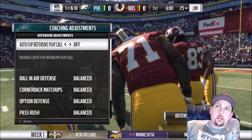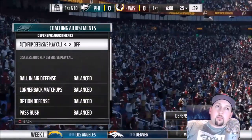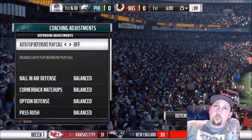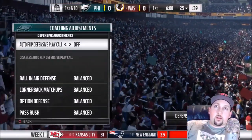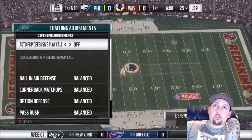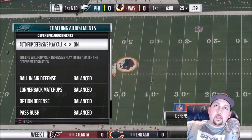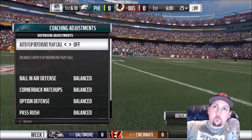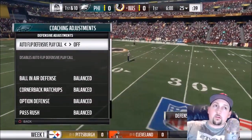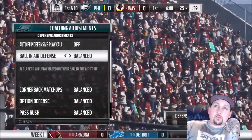The first thing at the top here is the auto flip. I always have that off. I diagnose and diagram my defenses to a point where if the auto flip is on, it essentially counteracts all the adjustments I make and makes its own, so I really feel like I'm fighting it. I take it out completely from the main menu, but you can toggle it on and off right here. That's probably one of the most important settings.